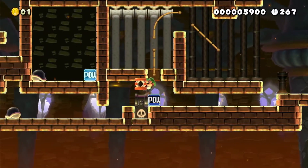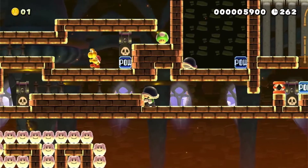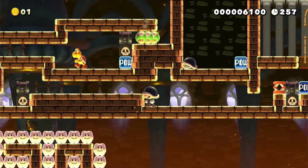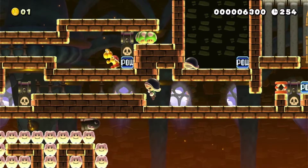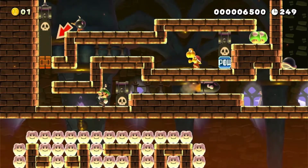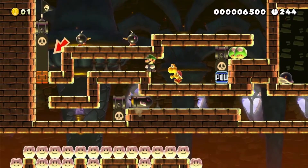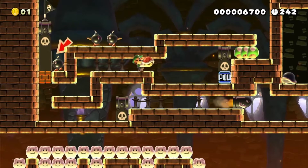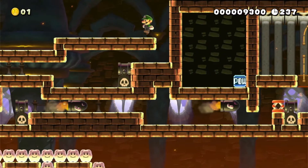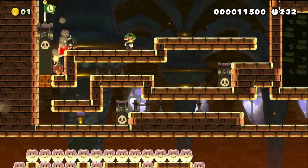In all honesty, I'm not sure this is even the correct solution to this, but it's a solution I found, and it's a solution that worked. I'm sure I'm supposed to be doing something involving the shell here and the POW block — I'm not doing that. I'm going to tank that damage, go through here, and do it this way. Bam. Perfect. And that gets me through. Was that the intended solution? Almost certainly not. But it works. And that works too.